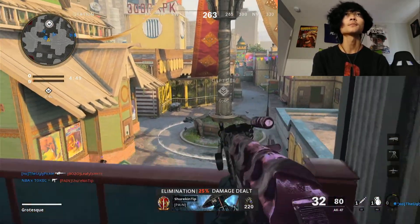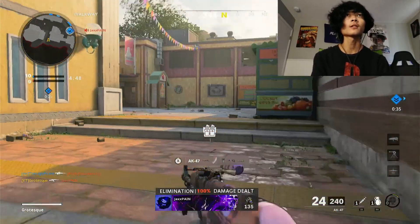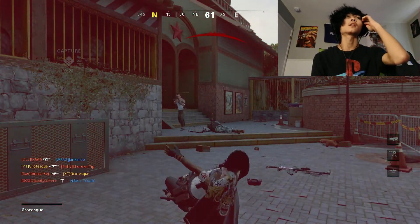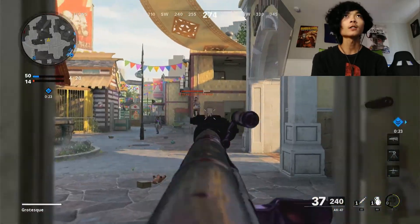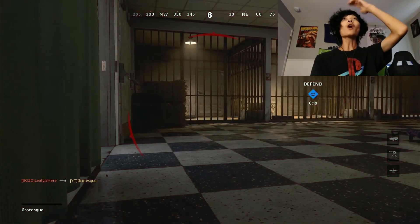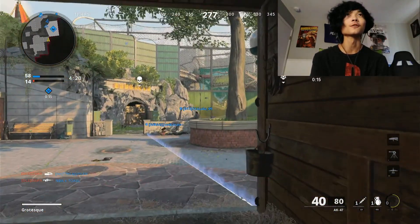Alright, we got guys coming. Wow, teammates stealing my kills already — I see how it is. Got a guy right there, absolutely melted. Got a guy back here. He's coming in. Oh my god, playing like a wuss, I'm camping out the Hardpoint. Got a couple — oh my god. Why does this guy keep tomahawking me? He's done it like three times in this match so far. Got multiple guys over here.